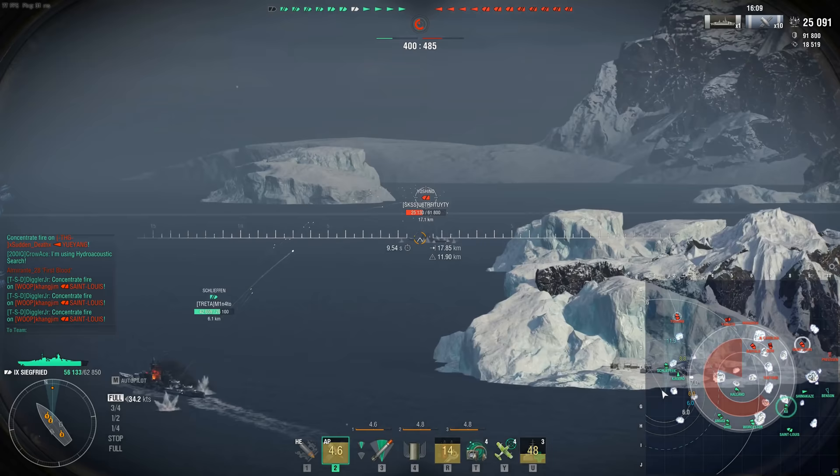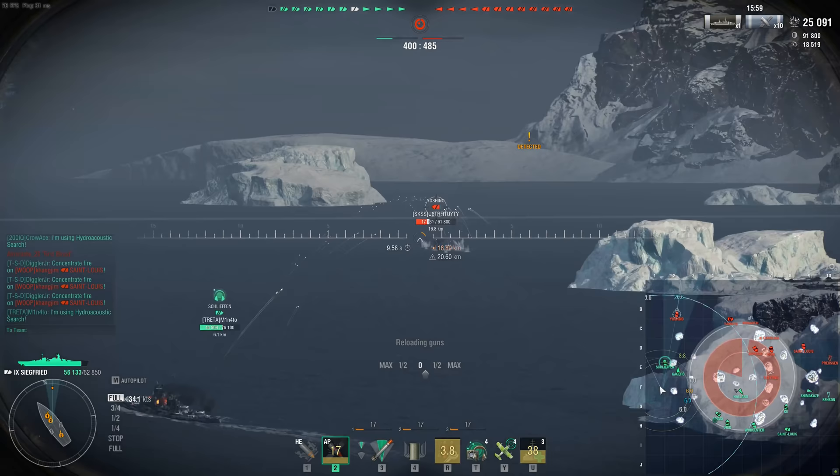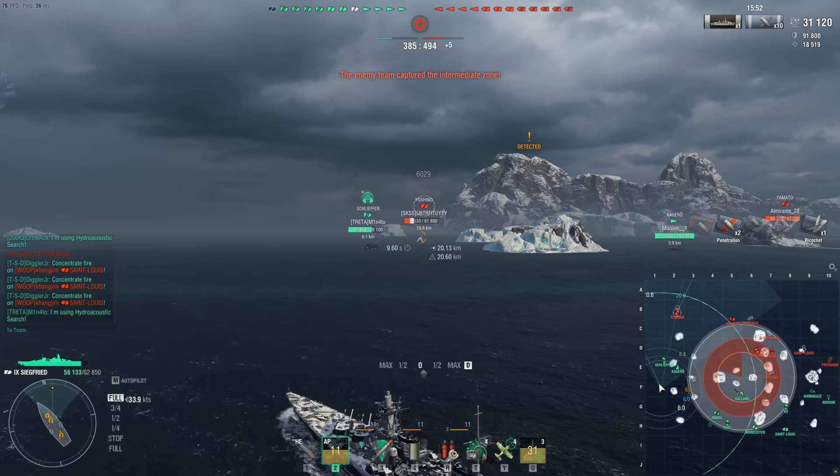These guns can penetrate 32mm of armor, which at tier 9 and tier 10 is what a lot of battleships and ships in general are coded in. That means your secondaries can pen that and deal damage — that's why it's a big deal. With ships armed with lesser secondary guns, they can't pen that armor.